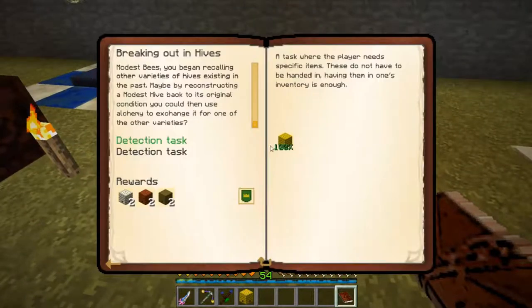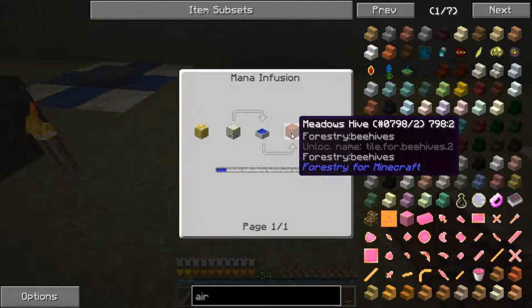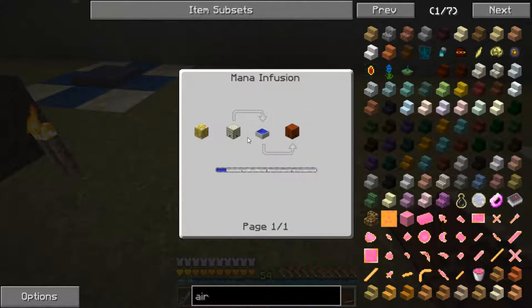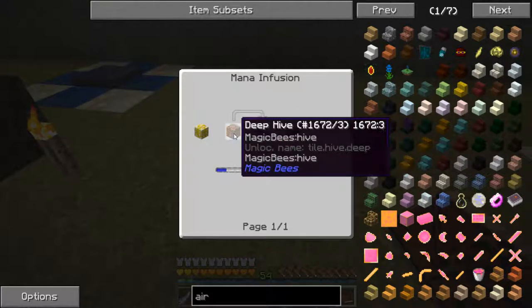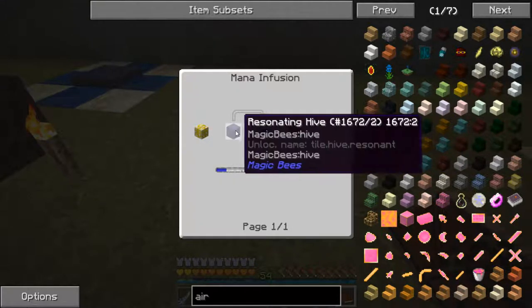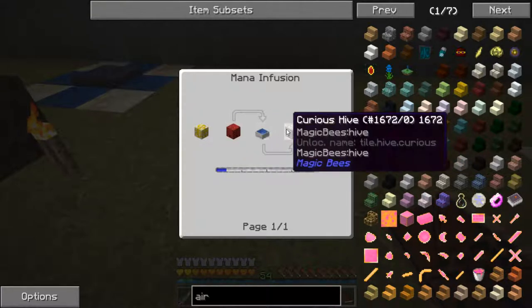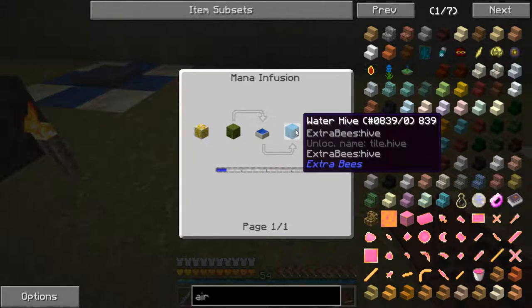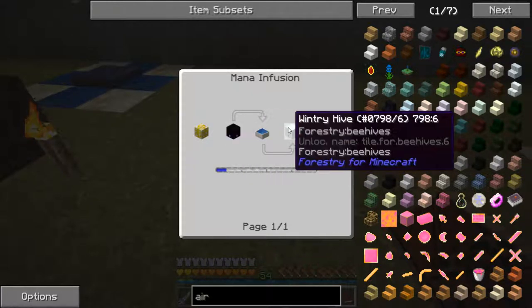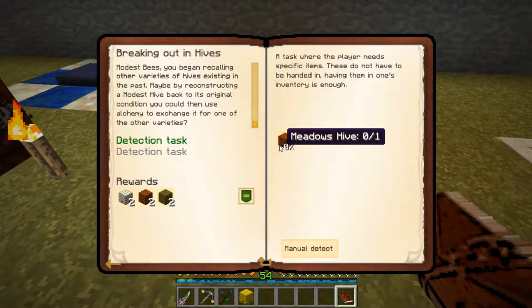Let's take a look at our quest book. Now it wants us to get a meadow's hive. If we take a look at this, we have to go through mana infusion to do this. A forest hive becomes a meadow, oblivion becomes forest, infernal becomes oblivion, deep becomes infernal, resonating becomes deep, unusual becomes resonating, curious becomes unusual, nether becomes curious, rock becomes nether, water becomes rock, marshy becomes water, wintry becomes marshy. So we've got to work through the chain until we get to a meadow's hive using alchemy.